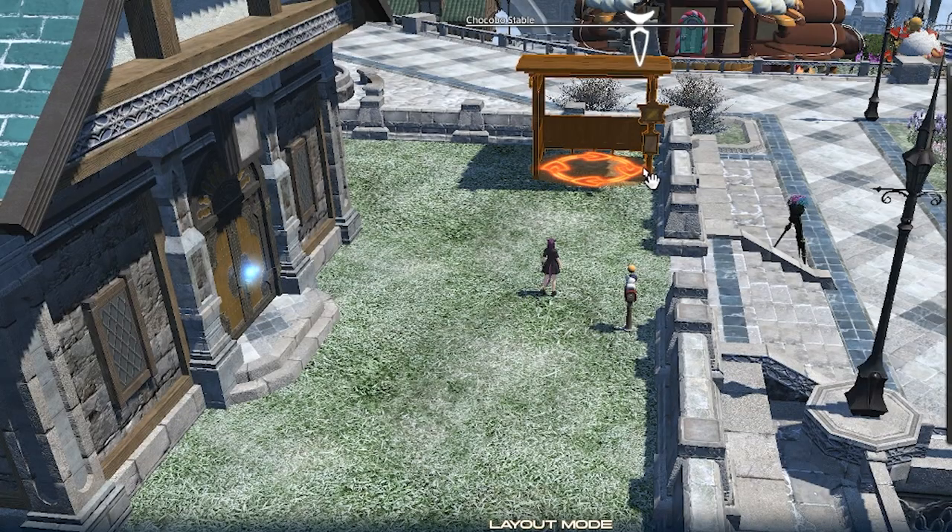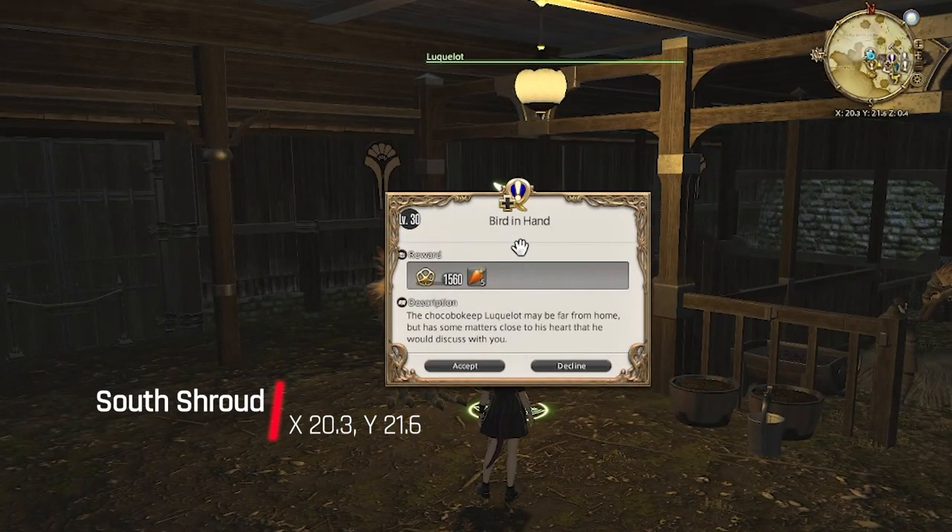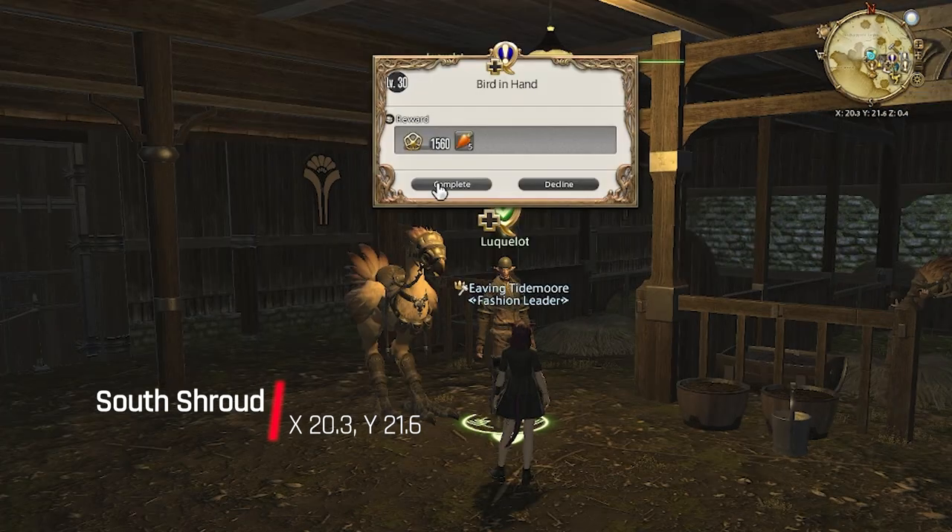Got it right here. Looks like it was meant to always be there. Now I'll need to quickly do the blue quest 'Bird in Hand.' This quest will allow me to stable and tend my chocobo. All done.